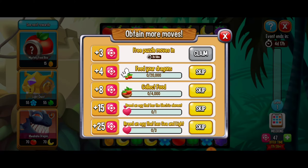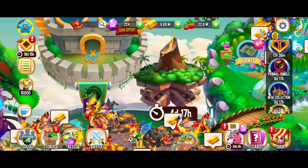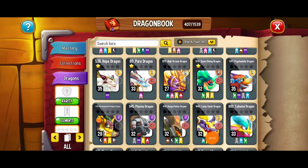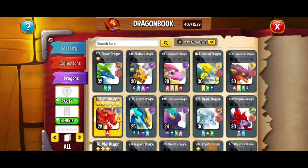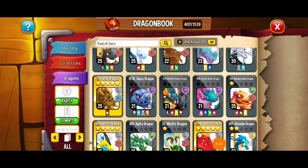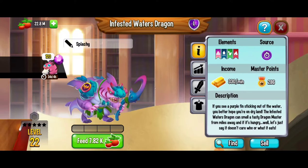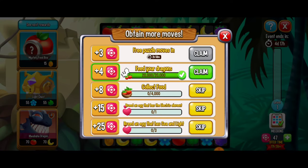Next we have to feed our dragons 20,000 food, so I'm going to go feed them real quick. We're just going to find a dragon — going power descending. There's the infested waters dragon from a previous event and I'm going to go ahead and feed this dragon all the way to level 22. Looking fantastic — and we got those four puzzle moves.